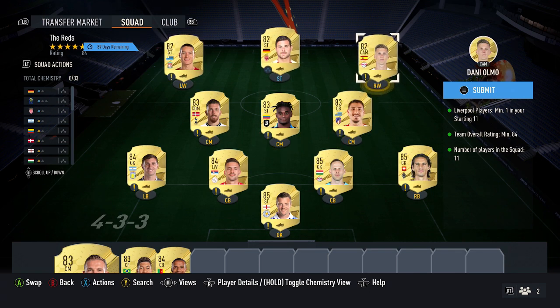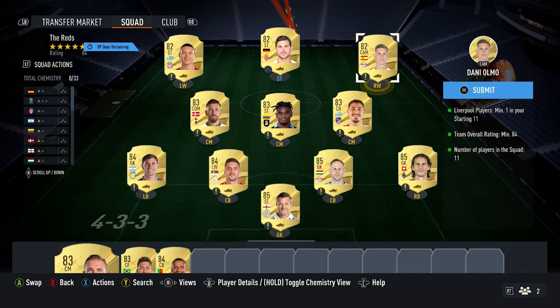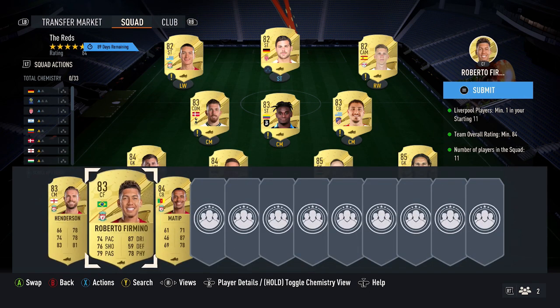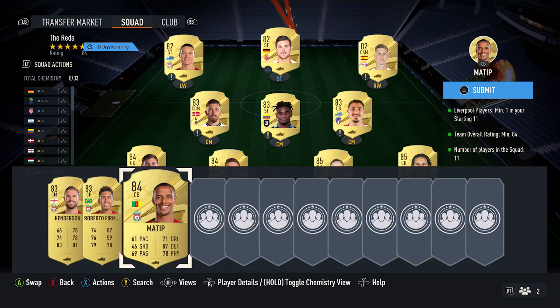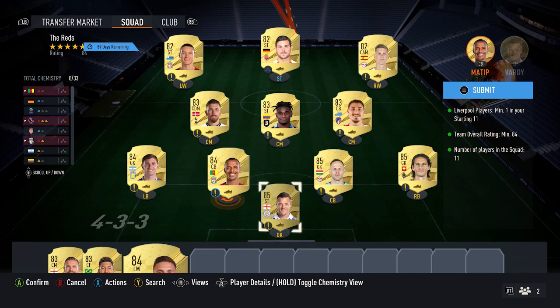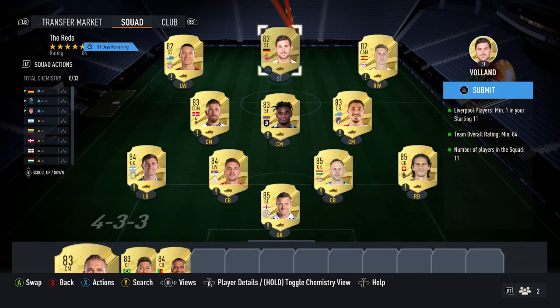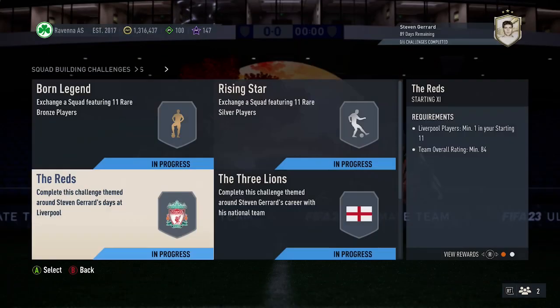Then up top, three 82-rated cards — various options to pick up around 700 coins each: Ulmo, Voland, and Nunes. Nunes was picked up to tick off the Liverpool requirement, which is one way to do that — though potentially if his price goes up for an 83-rated card, Henderson or Firmino are close to the cheapest 83s. Matip is also close to being one of the cheapest 84s, so you may need to swap in a different 82 card accordingly.